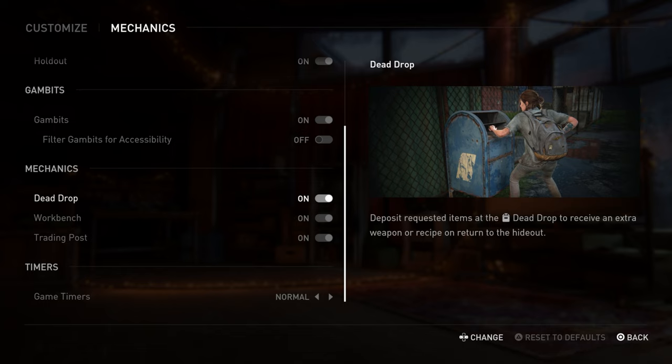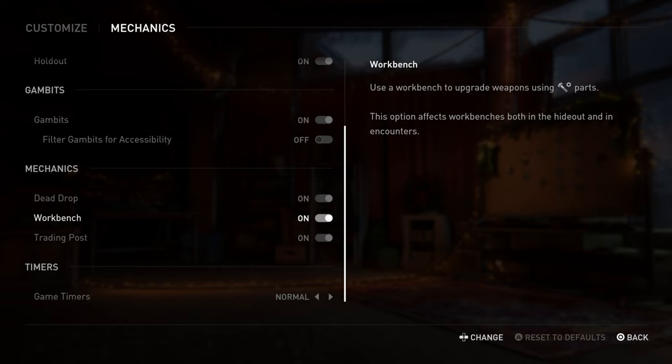If you forget what mod is available in a given round, go to your backpack and slide to the right — it'll tell you. There is technically a workbench on almost every map, but don't ever use it in the middle of a round. Just wait until you get back to the hideout. There's no reason to upgrade weapons mid-round.